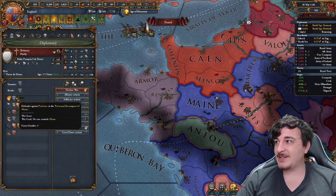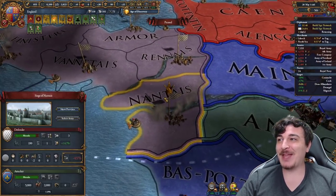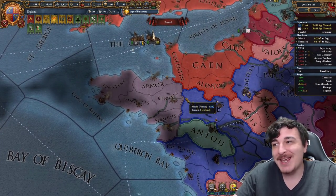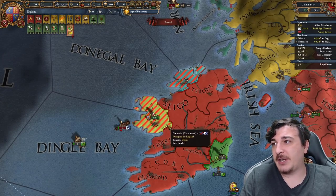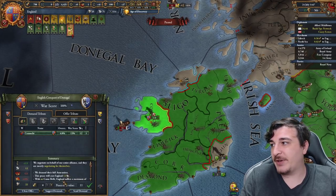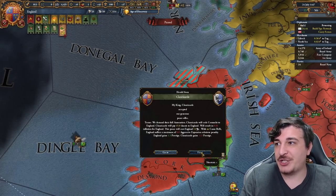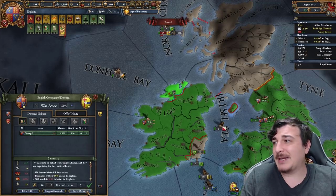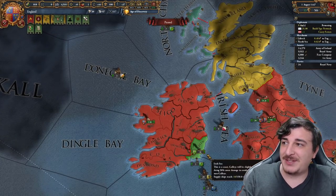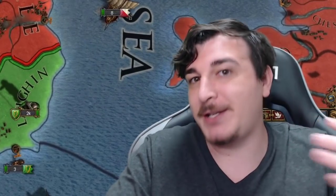France literally only took one province, and Provence attacked for the province of Maine as well. But they don't have Maine anymore, so what are you taking, Provence? Well, it took us three years, not two, to get all of the Irish lands, but we did do it eventually. Now, as you can see, nobody except the Irish nations care about the fact that Ireland was completely conquered.